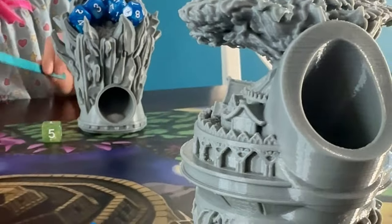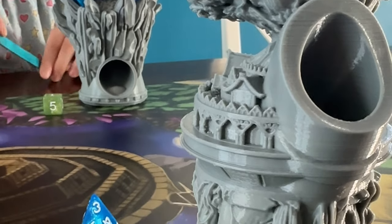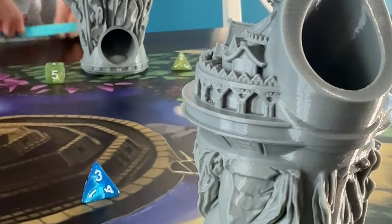I say 'faux dexterity' because the actual firing of the dice doesn't really require any skill. We can try to put a little spin on the die as we're dropping it into the towers, or maybe create a little more velocity, but aside from pointing where the mouth of the tower is facing, we don't really have much control over the dice delivery mechanism. And that's not a knock on the game — that's just a fact of how this product works.